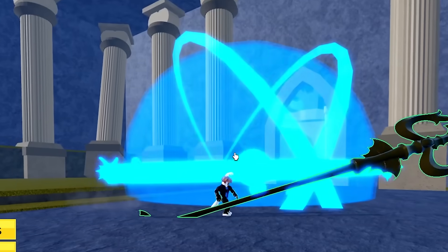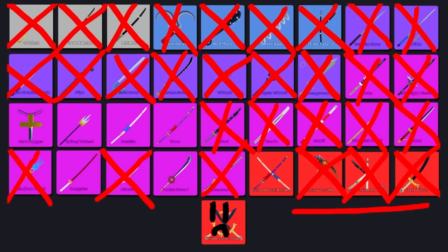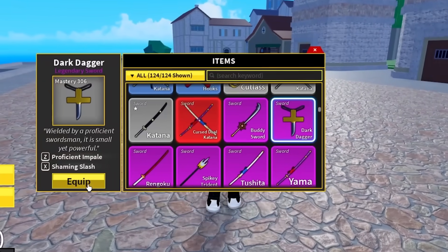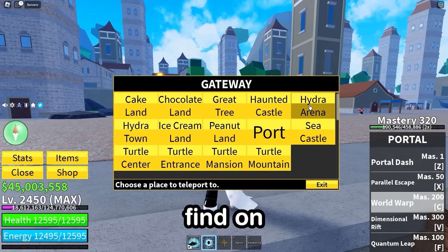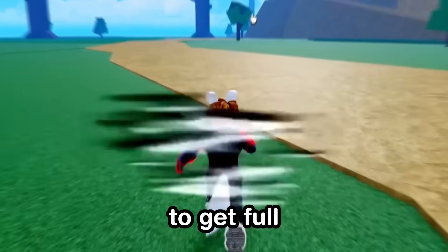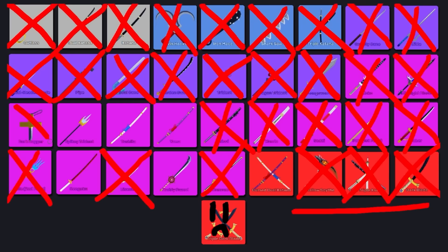Now we've got the real hard stuff left — just legendaries and a mythical. Starting with my all-time favorite sword: the Dark Dagger. What is this going to take to upgrade? Actually, that's not bad — except it's only 10% damage. We need Dragon Scales from Hydra Arena, which are very rare to get, so it will probably take a while to get just four. The Dark Dagger upgrade complete — Legendary Sword Grade One. For a legendary sword, that was surprisingly easy. Cross it off and move on to the Spiky Trident.